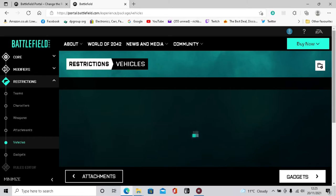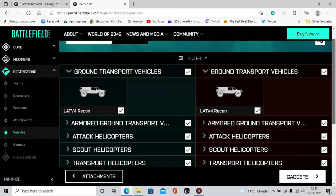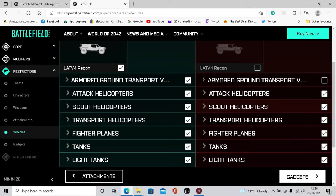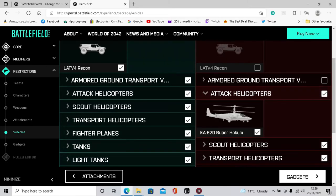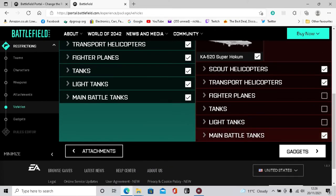For vehicles, we just want them with choppers. Helicopters only - we don't want them with tanks or anything like that. Since they're split, you can deselect the enemy's options. Keep attack helicopters ticked for the enemy. Fire planes, tanks, light tanks - all unticked for the enemy. We only want the enemy to have choppers because that's what we're going to be shooting down for this achievement.